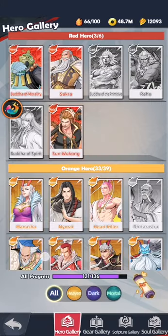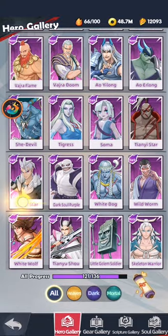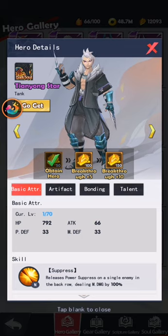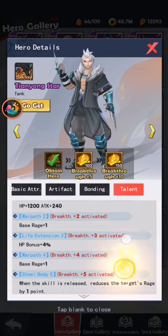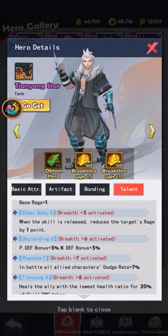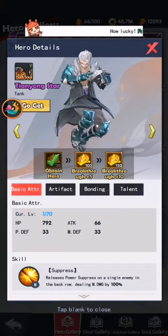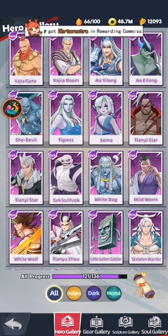For purple transformation I have three heroes to suggest. The first is Tianyong Star. In this game, most DPS heroes cannot attack back-row enemies. This guy controls back-row enemies — he can attack them and reduce one rage of the enemy in the back row. People like to put their support hero behind so they can give invincible shield to their front line, and battles can end in a draw or a loss. If you don't have a DPS hero to take care of back-row heroes, you can get this guy.